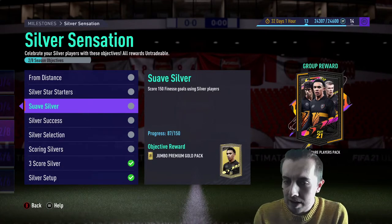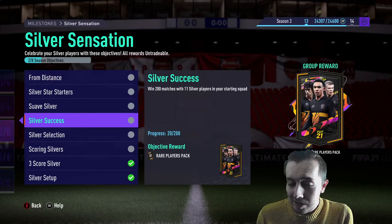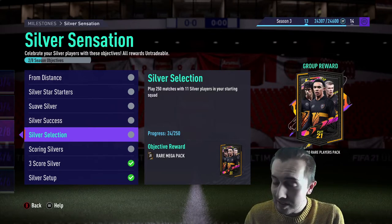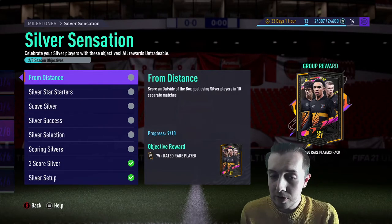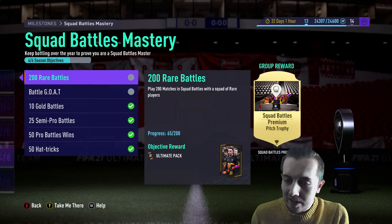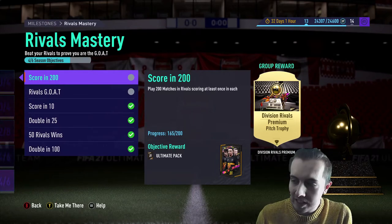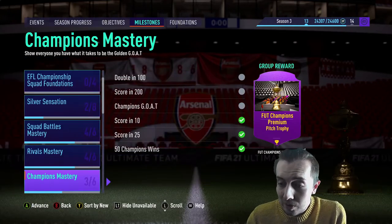We've got two done so far and getting close to the rest. Win 200 matches - that's squad battles kind of stuff, very tedious. We've played 250 so we're a tenth of the way there. It's just grinding, a lot of grinding. And we're almost at 300 goals as well - very good stuff. Squad battles, I'm trying to do the whole 15-a-day kind of thing, which is tough - playing the AI 15 times a day - but it's working quite well.